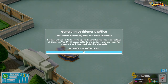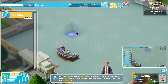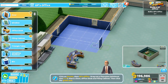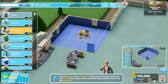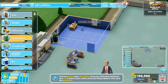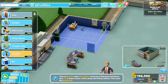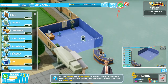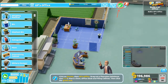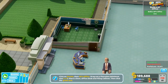Now we need to build a General Practice. We go down to the Rooms button, GP Office, and click and drag it into the corner. We place the door and the desk, add a filing cabinet, a weight machine, a bin, and a plant to boost happiness. Then we click the tick at the top and that's done.